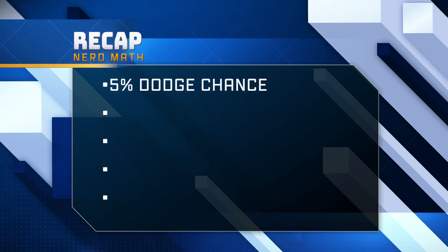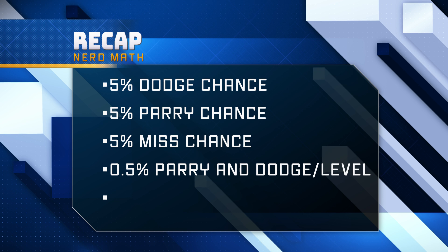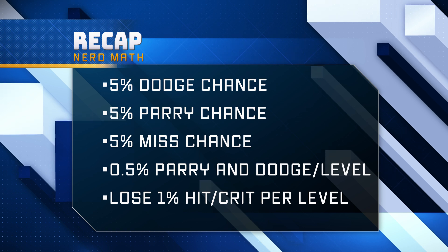To summarize: if a mob is the same level as you, you have a 5% chance for dodge, 5% chance for parry, and a 5% chance for a miss. Every level the mob goes up, parry and dodge chance each go up 0.5%, hit chance goes down 1% per level, and your crit chance against the monster also goes down 1% per level. There are also 3 bonuses when the mob is 3 levels greater: you lose 1.8% chance to crit, 1% chance to hit, and the mob gets an extra 7.5% chance to parry.